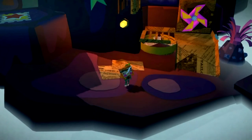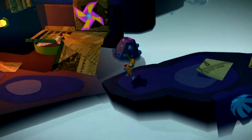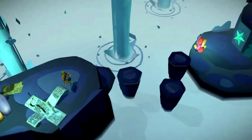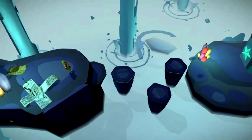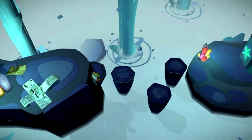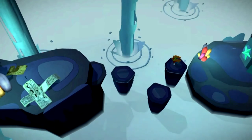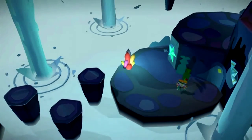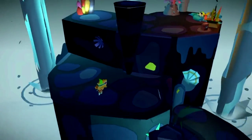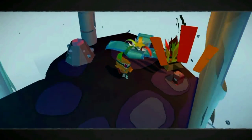For the final blue present, head over towards the right hand side and you will get a little cutscene conversation with the Mighty Gopher. To create a path, you need to shake your PlayStation Vita and it will make stones fall from the ceiling, allowing you to cross over and reach the gopher. Keep doing it and you will slowly make your way up, and once up you can open the blue present.